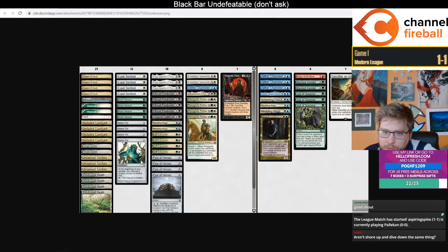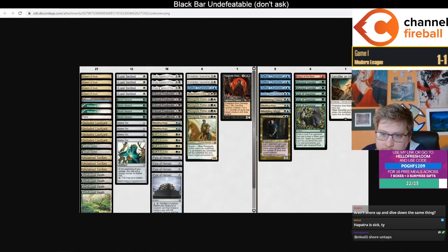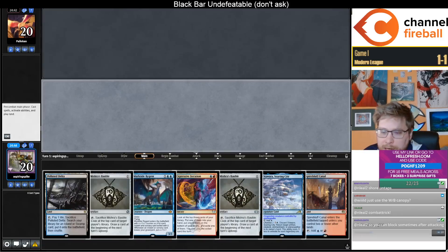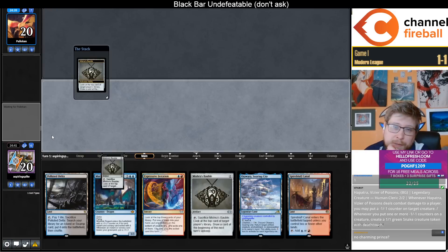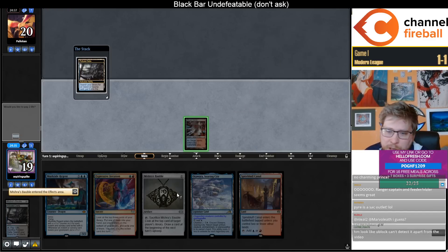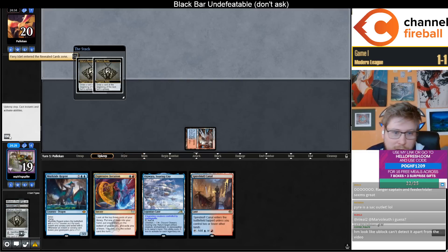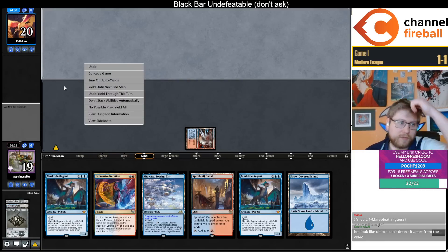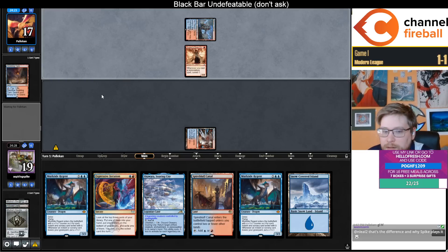I do like playing the Safi combo too. Wait, Yawgmoth is your only sac outlet, okay. You could play Ranger-Captain and Carrion-Feeder — instead of General Kudrow, you could play one or two Ranger-Captains and one Carrion-Feeder as another sac outlet for your Safi combo. If you play a second Yawgmoth I would definitely like the Hypnotic — it could at least be in the sideboard. I'm honestly surprised that Yawgmoth decks sometimes don't play a single copy of Hypnotic. It's the best card in the mirror and in creature matchups. I would usually main deck the first copy.